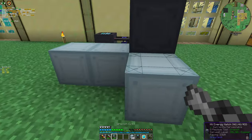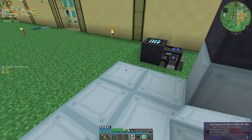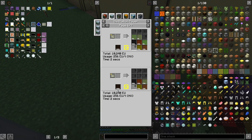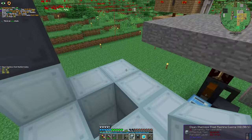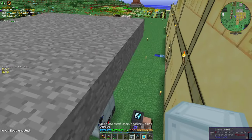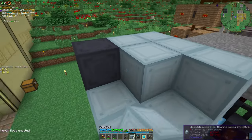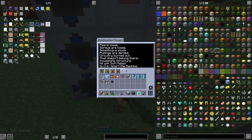I will put the energy hatch here. What we are going to do is... I'm going to need some more of this. The quest lied to me. Anyway, it's kind of easy to make — just a bunch of stainless steel. And everything is ready now. Closing everything up, and voila — the multi-block is formed.